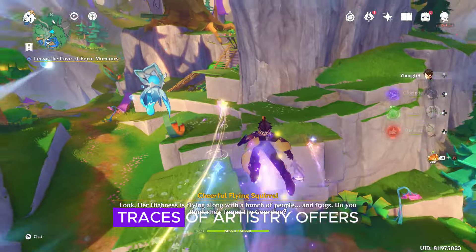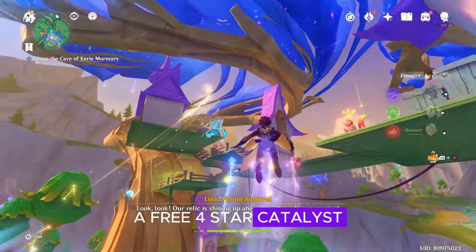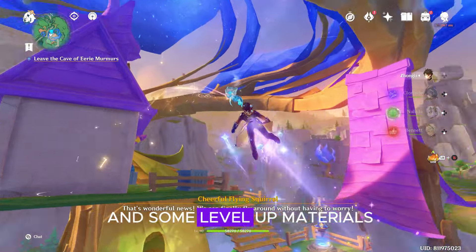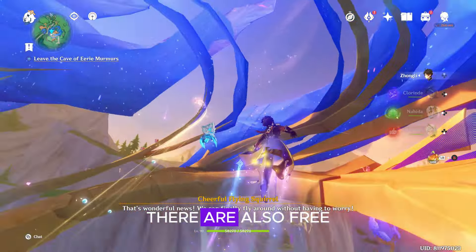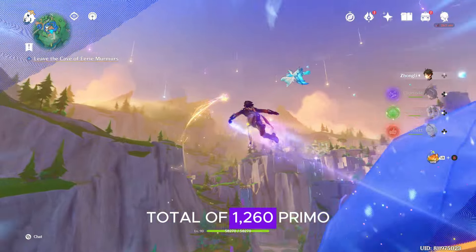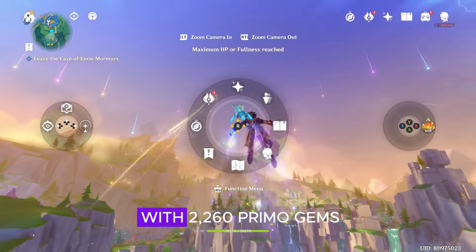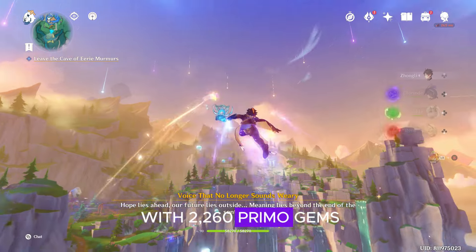The main event, Traces of Artistry, offers 1,000 Primogems, a free 4-star catalyst, a crown of insight, and some level-up materials. There are also free mini-events that will give you a total of 1,260 Primogems. In total, events will reward you with 2,260 Primogems.